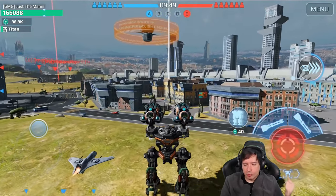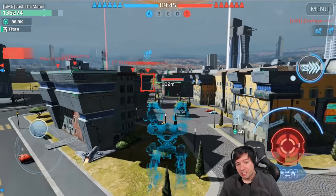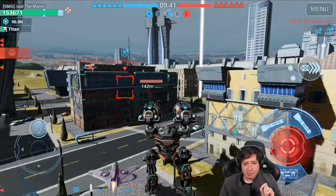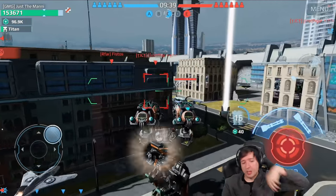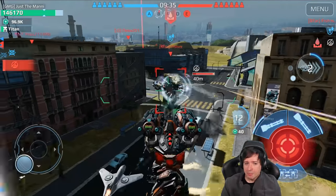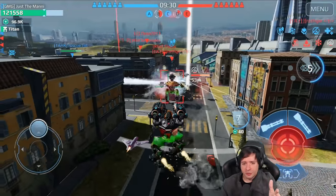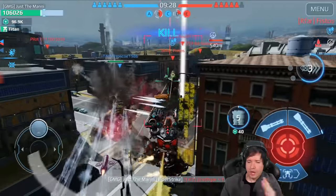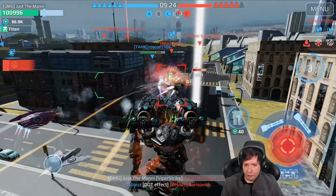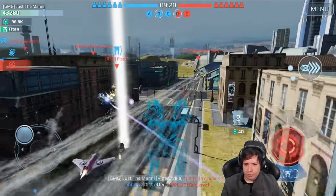Orochi again here with the Devastator — by far the strongest setup. But in my opinion, the Exodus is incredibly powerful too, especially against fast enemies that are close to you that would otherwise run around you and make it hard to hit them. The Exodus has splash damage, and with splash damage you don't have to perfectly hit the target — you just generally shoot in his direction and if he's close, your rockets will splash next to him and hit him all the time. That makes the Exodus a really good setup against quick robots.